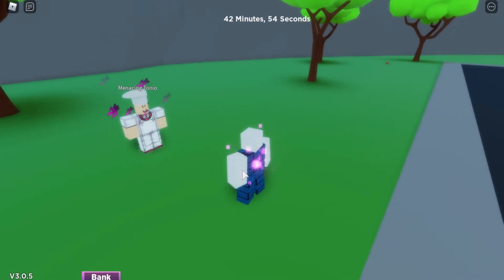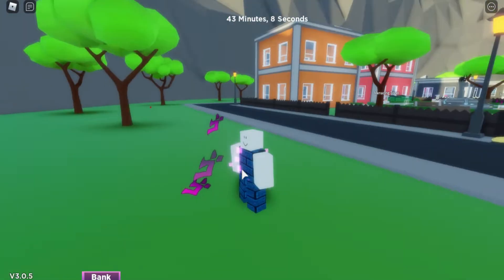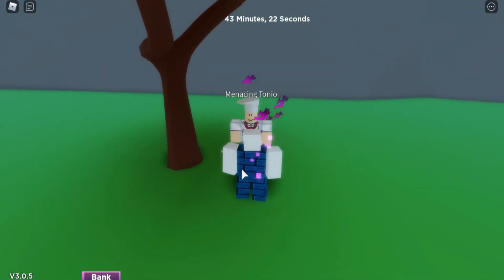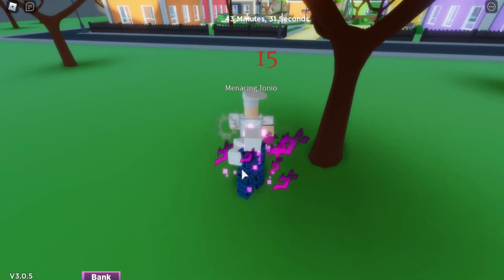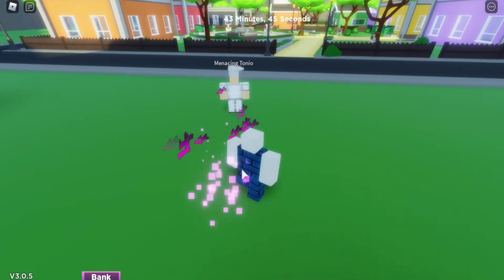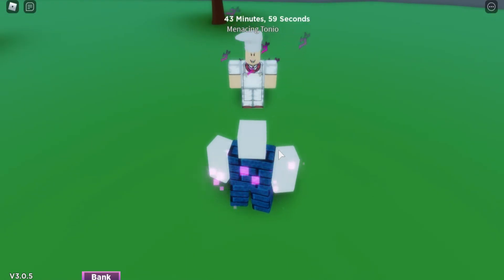Now the E ability is going to be a super punch. Go near your opponent since the stand is gonna come out of your body, then click E — boom! It does stop time too. The damage is 20. That was the Shadow Uppercut — it also stopped time, which is cool. Your enemy won't be able to run away when you do this punch because it goes directly to them. That's the E ability.